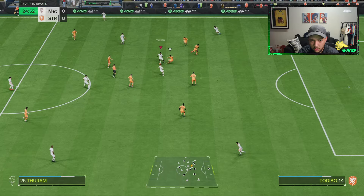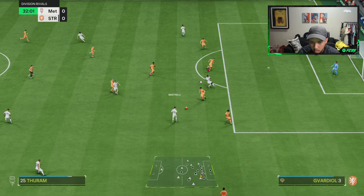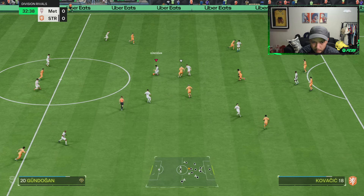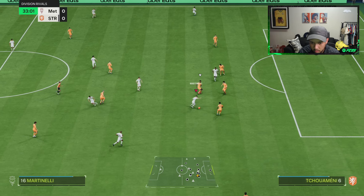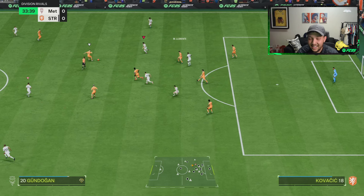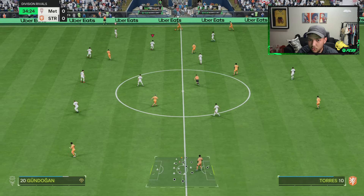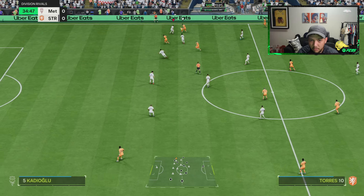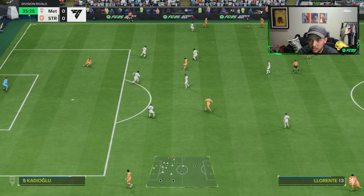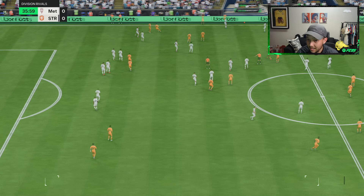Lovely layoff right there from him. His positioning is decent. We nearly get the pace boost going — it's the only way you can score in this game. It's a bit ratty to use but you have to, otherwise you're at a disadvantage. For those who don't know: hold LB or L1 on PlayStation, then release it while holding R2 or RT on Xbox, and you're absolutely flying.